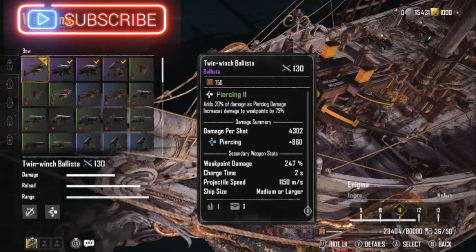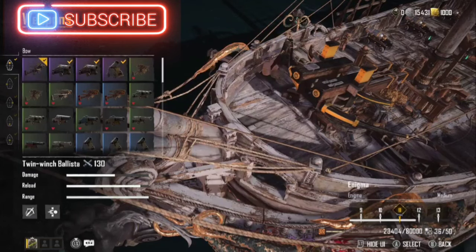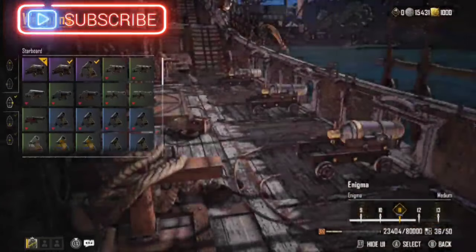The 20-inch ballista when you come down is only going to fit on medium or larger ships, so you need to make sure you're building the correct ship.